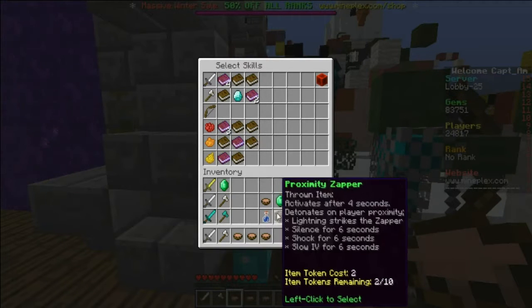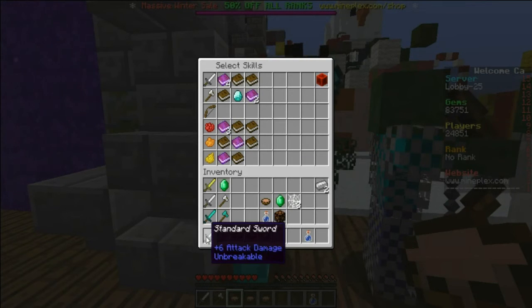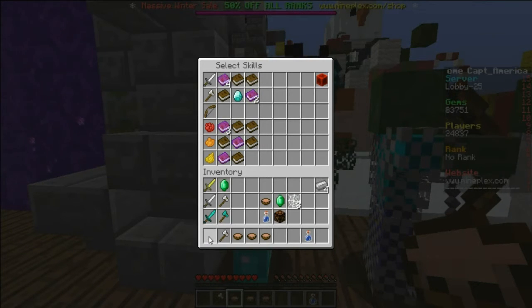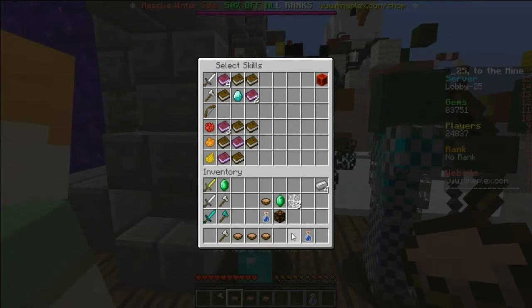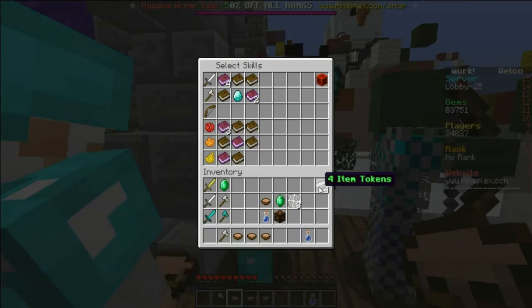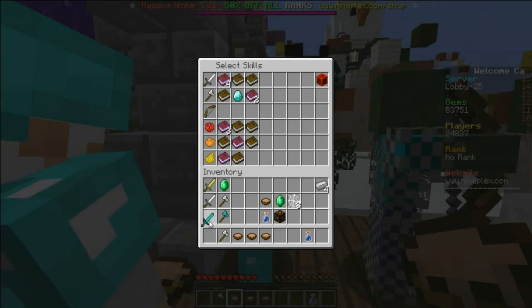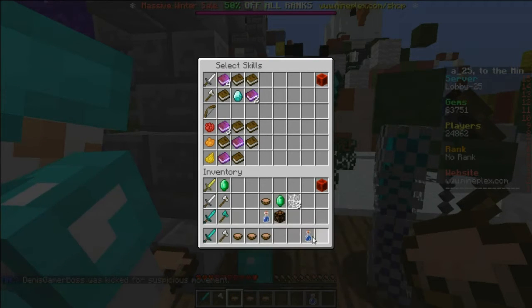If you have this regular build right here, what you're going to do is delete some stuff, which gives you skill tokens right here. If you do delete that, it will give you skill tokens. Delete this right there, and then you delete it by right-clicking it. If you right-click, you delete it. And then this will give you four skill tokens and you can get the Power Sword.